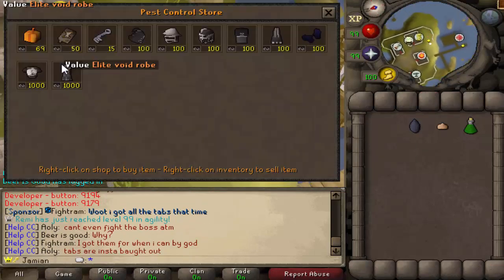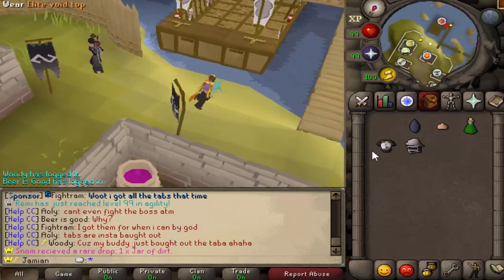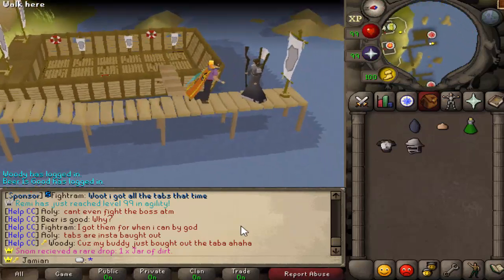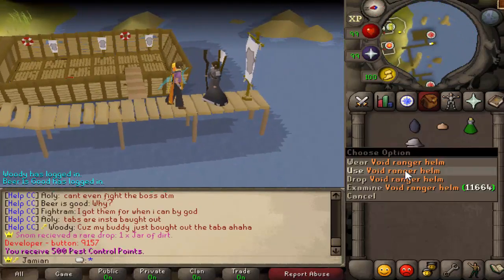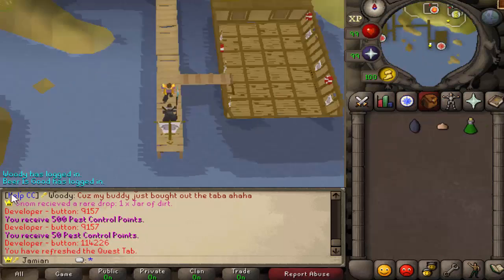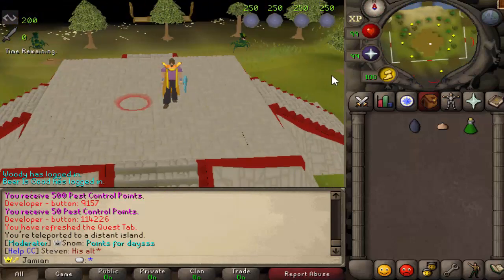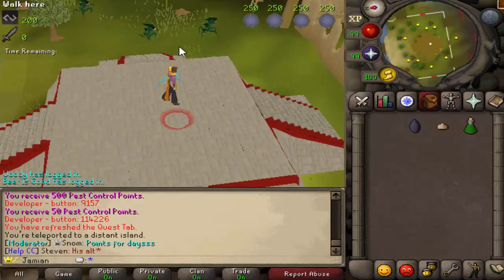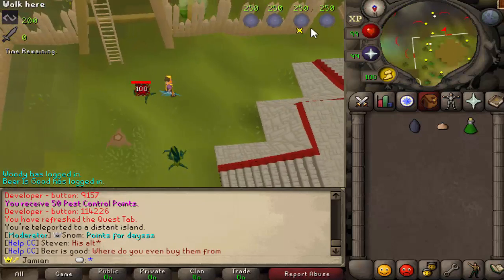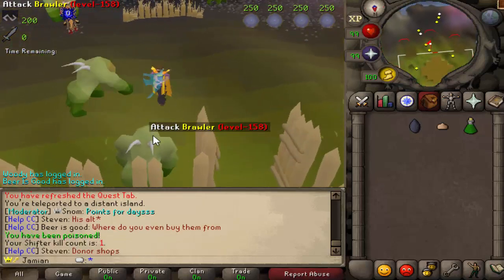If you have any extra items — if you open up mystery boxes or multiple untradeble boxes — you can exchange them on the Squire Novice for roughly half the points back. The minigame is essentially just an island now. You have these little guys over here which you can smack for one pest control point, and then you got the big boys down south who you can smack for five points.